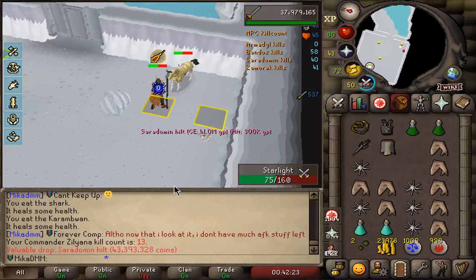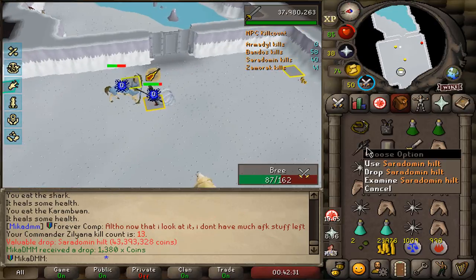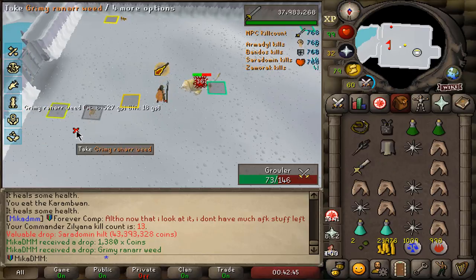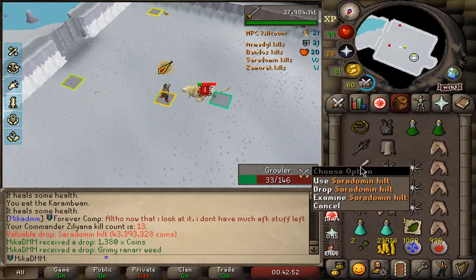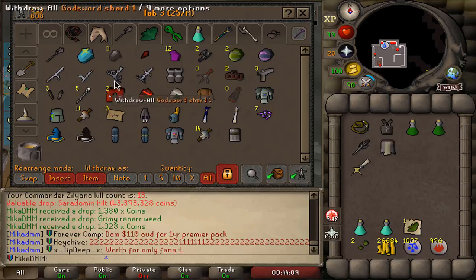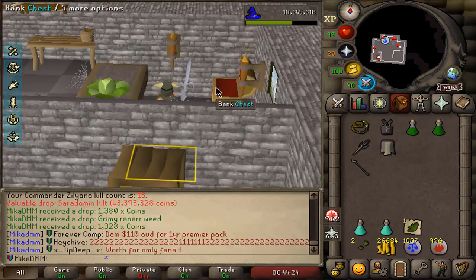I just got a Sara hilt on KC 13 and I'm using the melee method without the recall relic - it's horrible to do but here we go. We just got a Sara hilt that will change things quite a bit because I only have two specs, but if I want to do Inferno this is going to be very very important. I did not expect to get anything - I was just giving this whole melee thing a shot. KC number 13 and we get a Sara hilt. I'm going to make that right now because I forgot to bring a spec weapon. Because of our dry streak at Bandos we already have a godsword blade, and if I add this to that we've got ourselves a Saradomin Godsword.